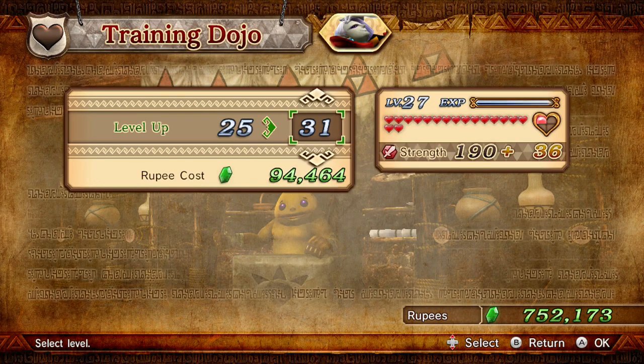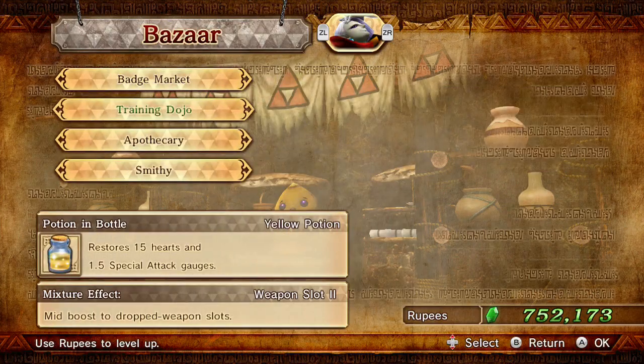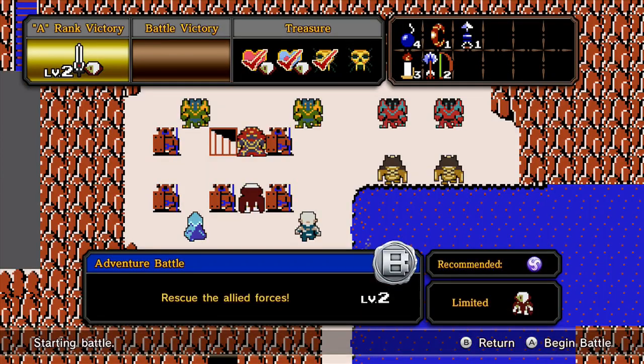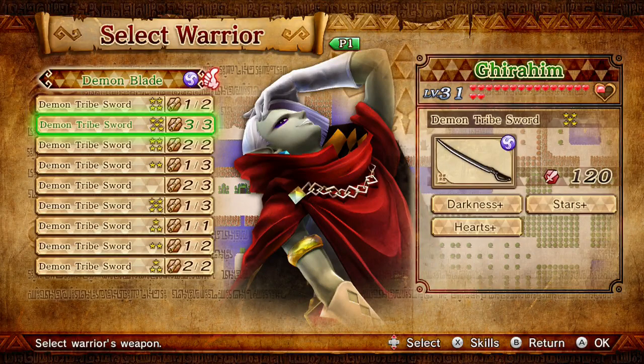Just a slight boost to my damage because I need it. I'm running with rank one weapons, Mr. Rank 3. Hers is a rank three already? Yeah, because she was a DLC character, so she had all of her ranks unlocked. That's the reason it has so many powers. I thought hers was the rank two.